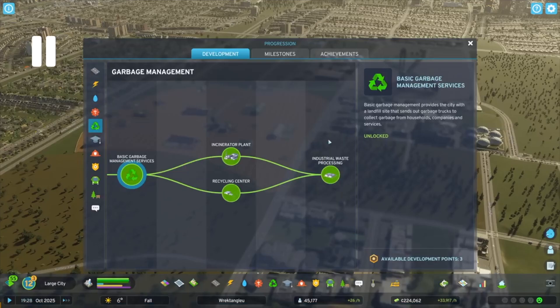I really like the new development tree, because paired with the new XP system they implemented — which isn't linked to only population anymore — it allows you to really take control of the parts of your city that you want to upgrade. You can add fire stations, police stations, and medical centers first before you focus on placing dog parks all over your map. And if there's something you really want to play with early game, you can just focus on expanding to that point instead of having to unlock everything at the same time.